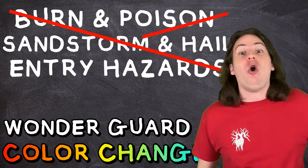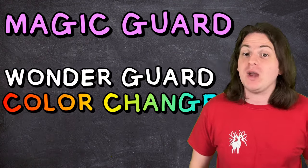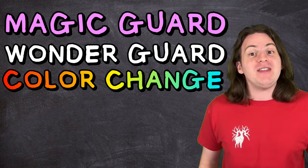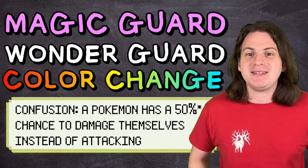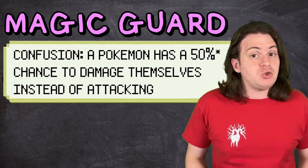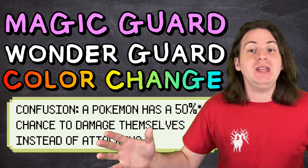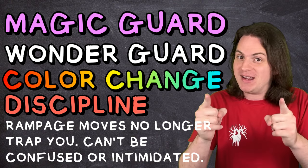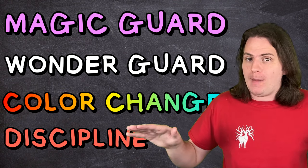So let's go ahead and make you immune to all those as well by throwing in Magic Guard, which protects you from all sources of indirect damage. With just three abilities, you're now immune to every source of damage in the game. The only thing that can still hit you is yourself — if you get confused, you have a 25% chance to hit yourself with direct typeless damage, bypassing all your layers of protection. So let's throw in the newly added ability Discipline to the mix, which makes you immune to confusion as well. Now, not even you can defeat you.